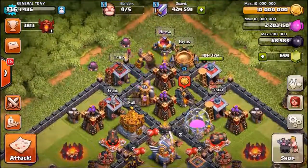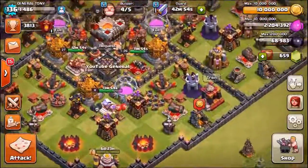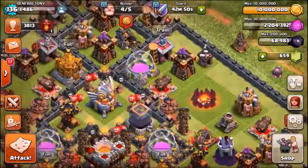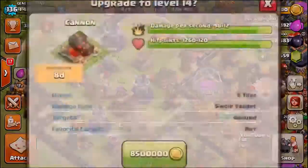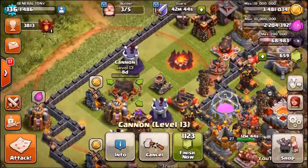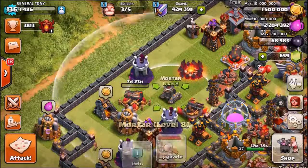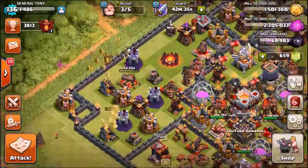Now let's get this 10 million gold spent. There's only one cannon left to upgrade — where is that cheeky cannon? We've upgraded 7 of the 8 cannons to the brand new level 14, which was brought in with the last update. There's one cannon remaining — level 13. And officially, that is it! We have upgraded every single defense in the game, apart from those four level 8 mortars — they are the only defense left to max out.